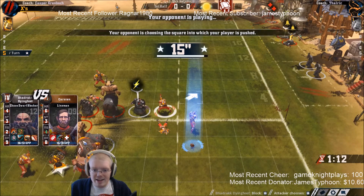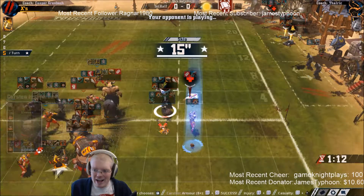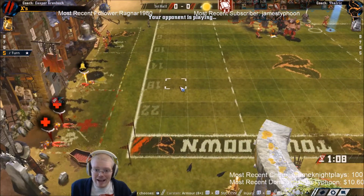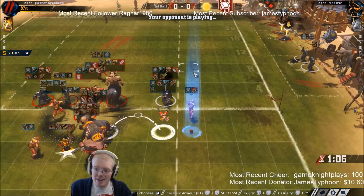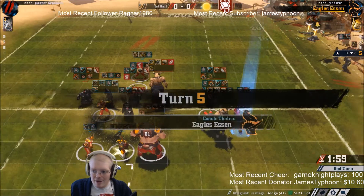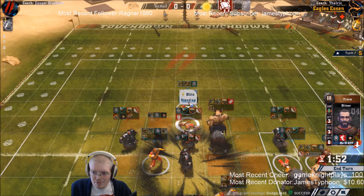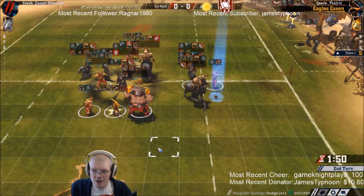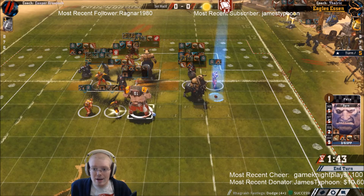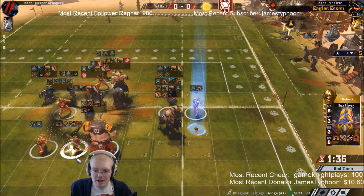He goes for the one die but makes it - and oh boy it's the claw mighty blow guy against my niggling. There's the injury. So no picking up the ball with this guy and he's MNG. So far it's going back and forth - I do still have a one player advantage against him right now. He made that four plus dodge - so this is now a bit of an issue because I really really want to blitz with the ogre.